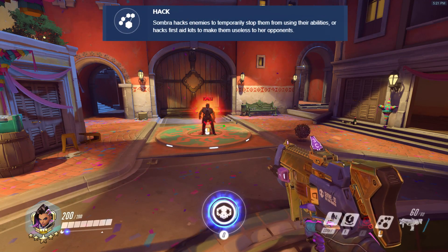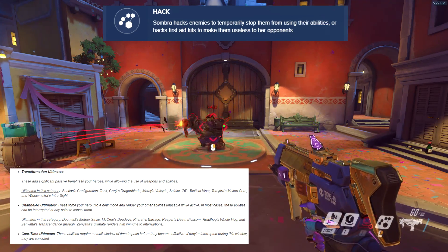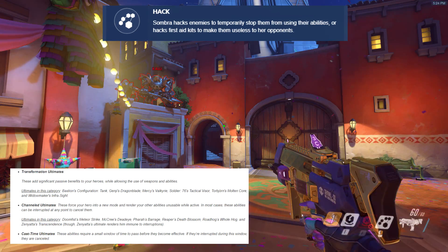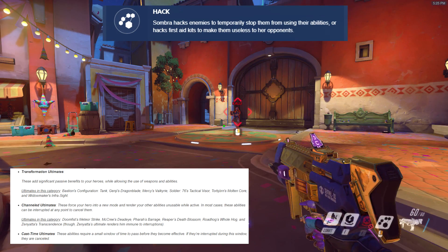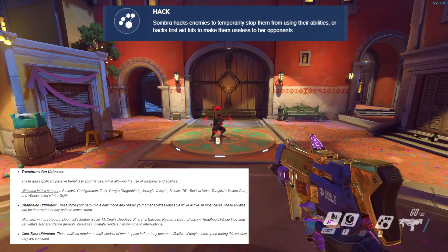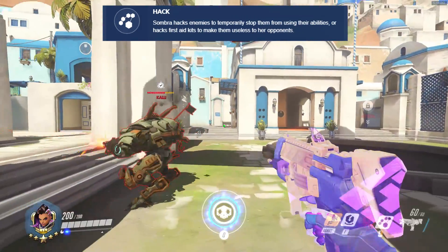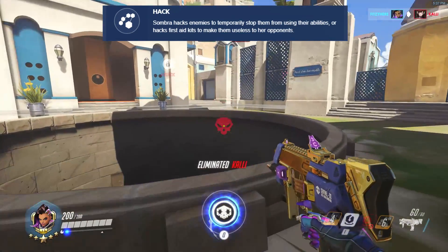Hack is the core of Sombra's kit and stops enemies from using any abilities, including ultimates. Hack can cancel channeled and cast time abilities, such as Whole Hog and Earth Shatter. Hack does not cancel transformation ultimates, such as Tactical Visor or Dragon Blade. Try to use Hack on enemies who are dependent on abilities to survive or escape.